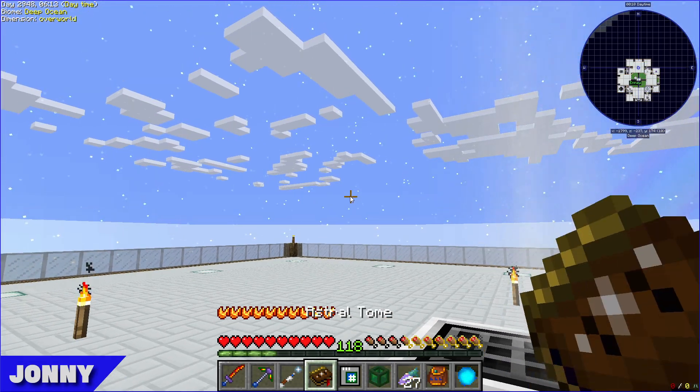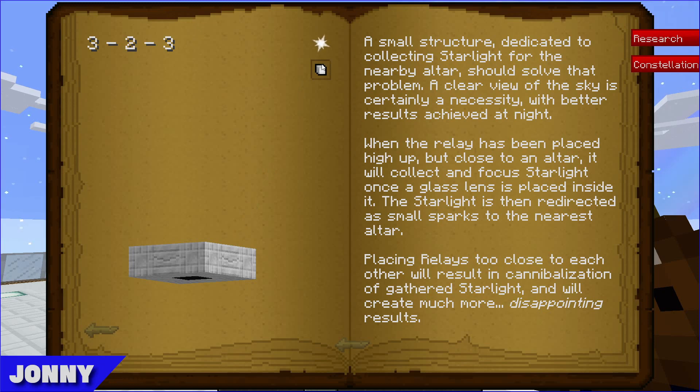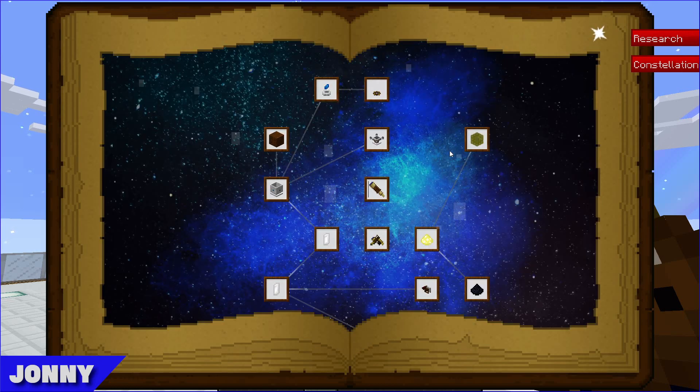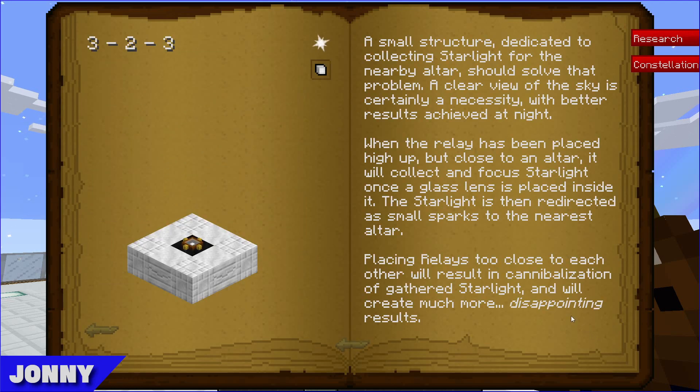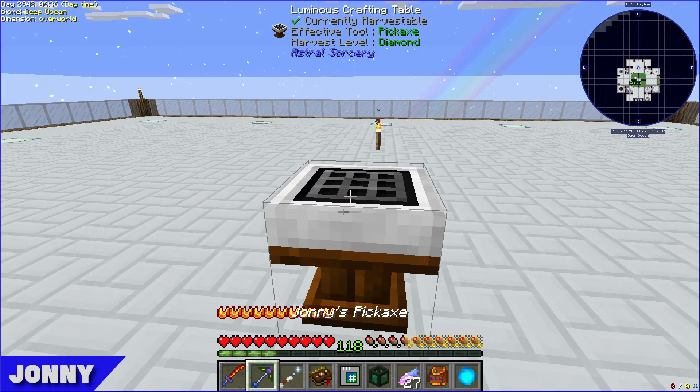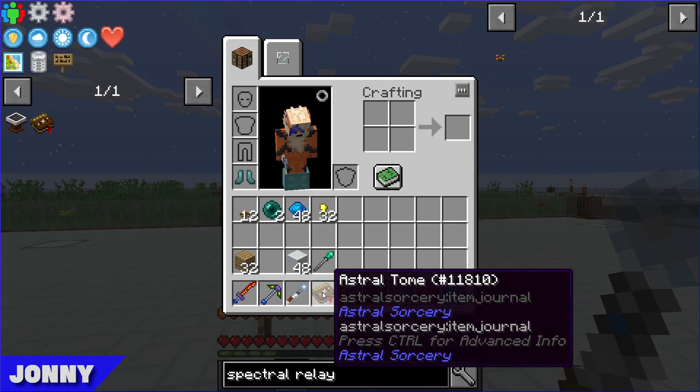Looking at the book, they need to build the structure to go along with the spectral relays. Hovering over the little star icon reveals the structure requires: four chiseled marble, four marble arch, and one sooty marble.